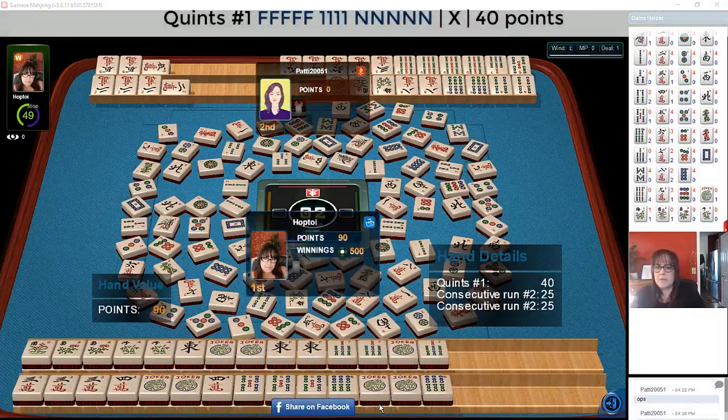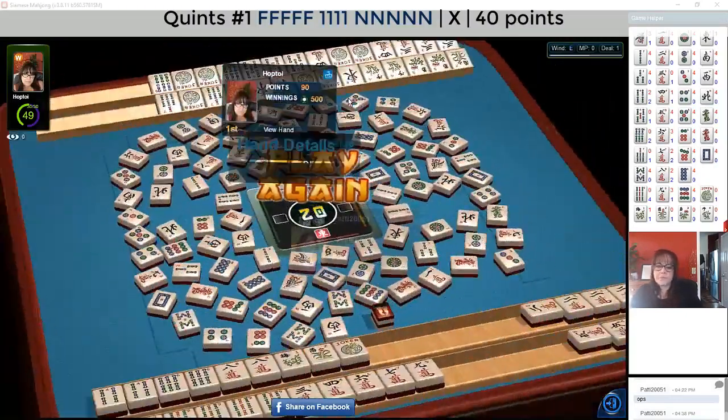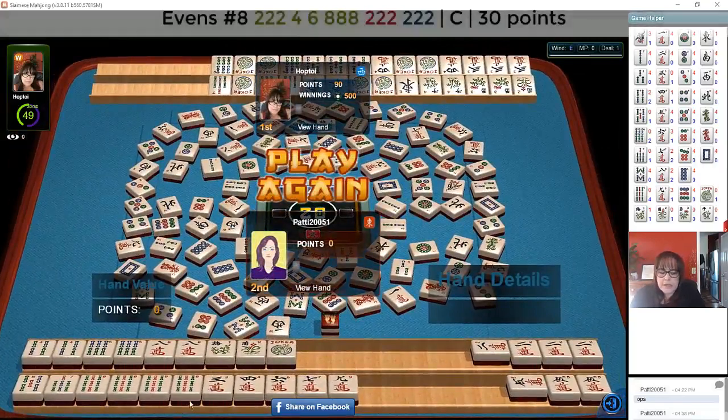If this would have been double mahjong, we would have gotten double for both. But it's risky to wait in the end game. The other thing I was thinking is I probably should have declared the little hand first, and then won the second hand with the quint for double value — we would have had 80 points instead of just 50. But we won both, so it's okay.